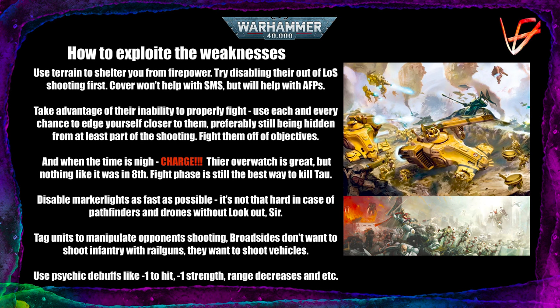The minus one strength or range decreases, like the Cacodemonic Curse from Thousand Sons spells, are also very powerful against Tau. Basically anything you can do in the psychic phase to make life harder for Tau is great, because they will not be able to affect it in any way, shape, or form — apart from the aforementioned relic.